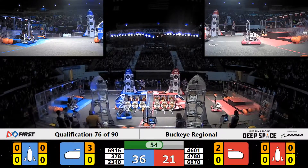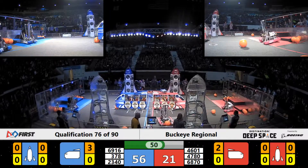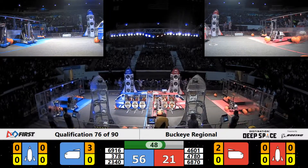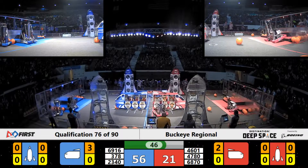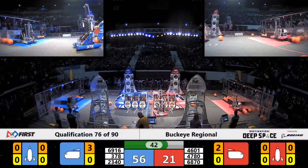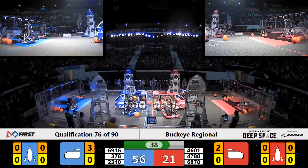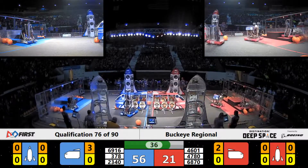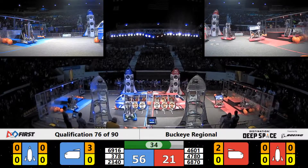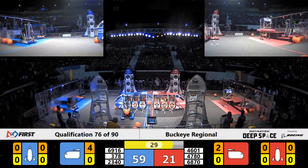Over on the Blue Alliance side, Team 378 spins a cargo pod out of their possession because they're headed back for another one. 378 grabs it — the Newfane Circuit Stompers headed toward the cargo ship. They bump another piece of cargo out of their way as they drive there and place it successfully. Blue Alliance out to a very large lead as we head down toward the endgame period.